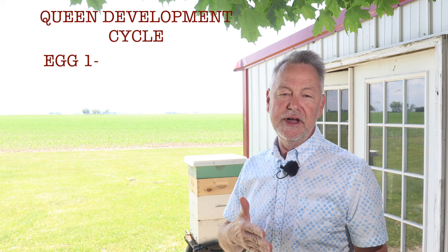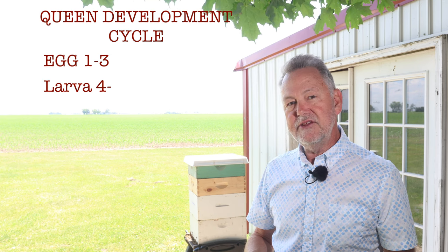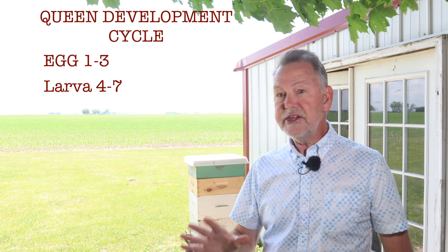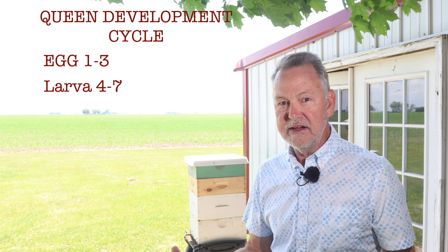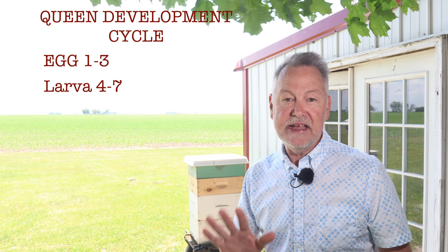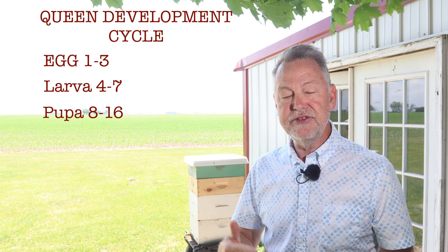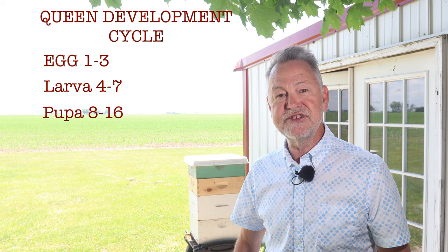It's an egg from day one through about day three. On day three it becomes a larva. The queen larva remains a larva until day seven — days three through seven. That's when you look at frames and see a queen cup with a larva in it; they're feeding it royal jelly. Now it's a queen cell, viewable from about day four until day seven. On day seven they cap over the queen cell. She begins to pupate and is a pupa from about day eight until about day 16 when she emerges as an adult queen.